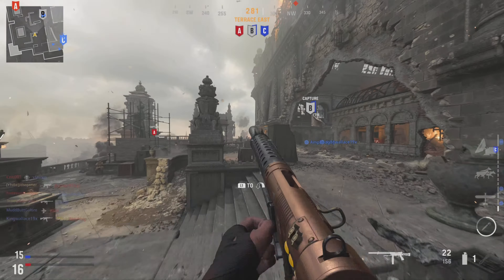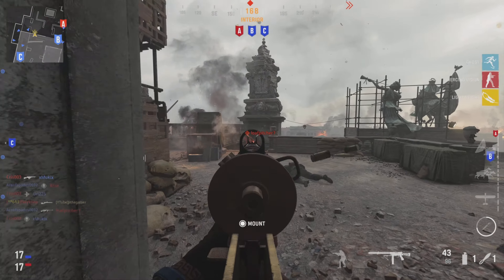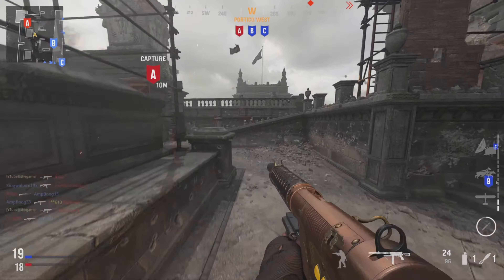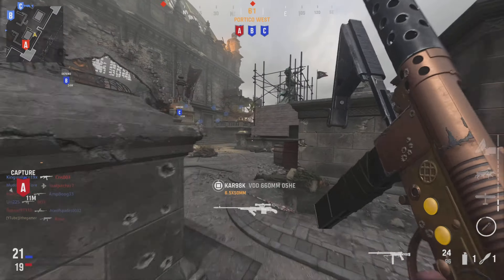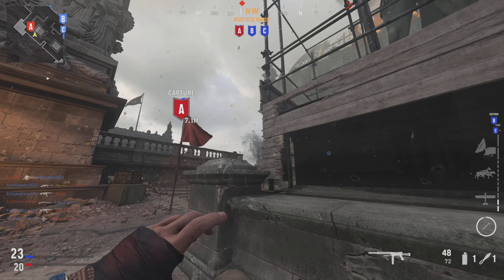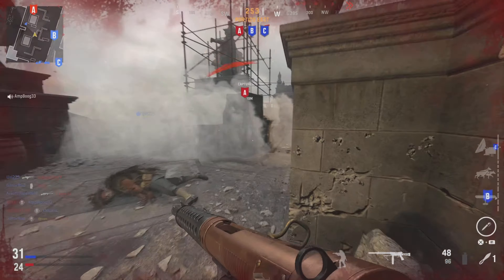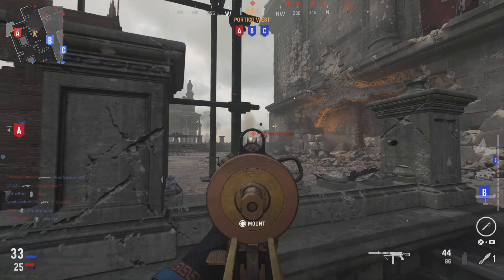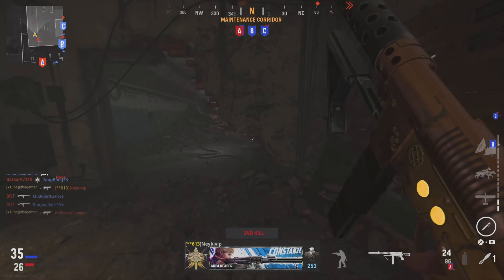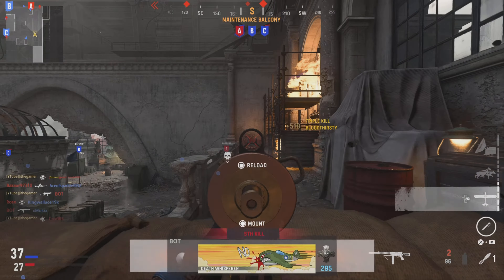The iron sights on this weapon are so clean. Look at this — it has zero recoil, and it's already overpowered, so now you've got the ADS and zero recoil combined with the power. That barrel I'm using gives you the most accuracy, but you're pretty much trading ADS for it, so I trained the weapon to have a lot of ADS to combine it with the accuracy.